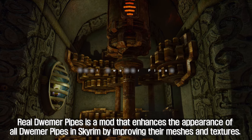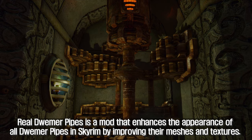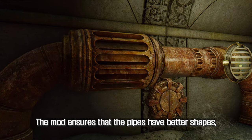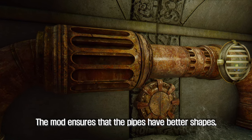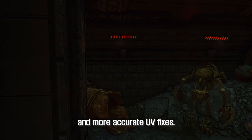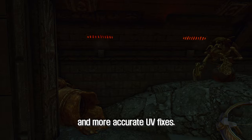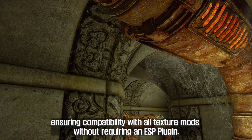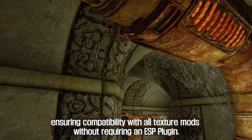The seventh mod I'm going to introduce to you is Real Dwemer Pipes. Real Dwemer Pipes is a mod that enhances the appearance of all Dwemer Pipes in Skyrim by improving their meshes and textures. The mod ensures that the pipes have better shapes, smoother textures, and more accurate UV fixes. Real Dwemer Pipes is highly optimized, ensuring compatibility with all texture mods without requiring an ESP plugin.